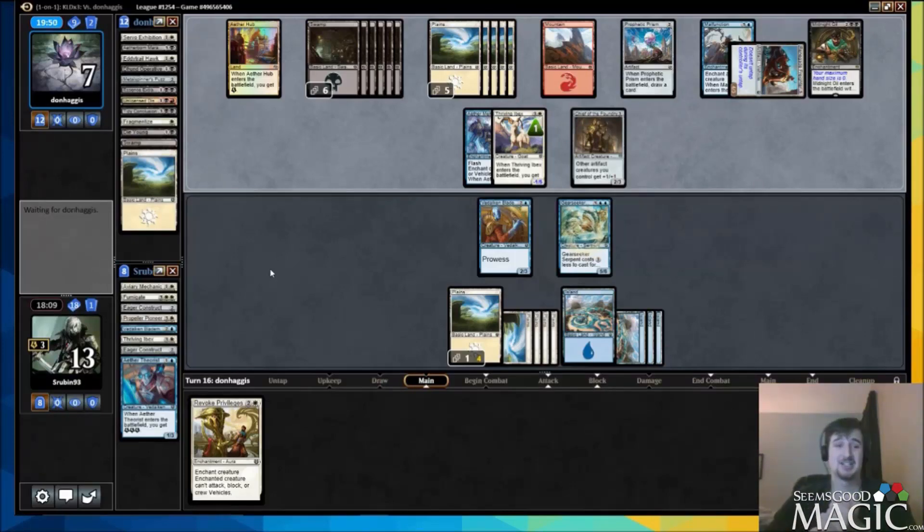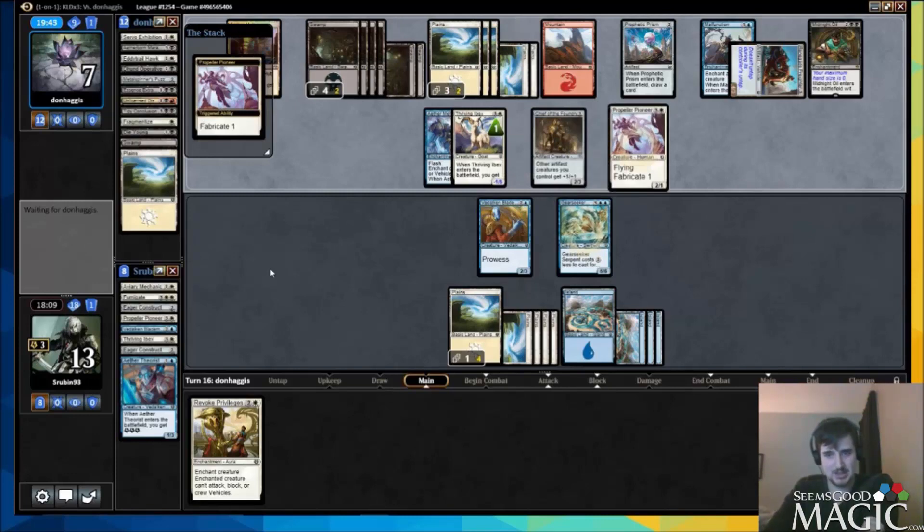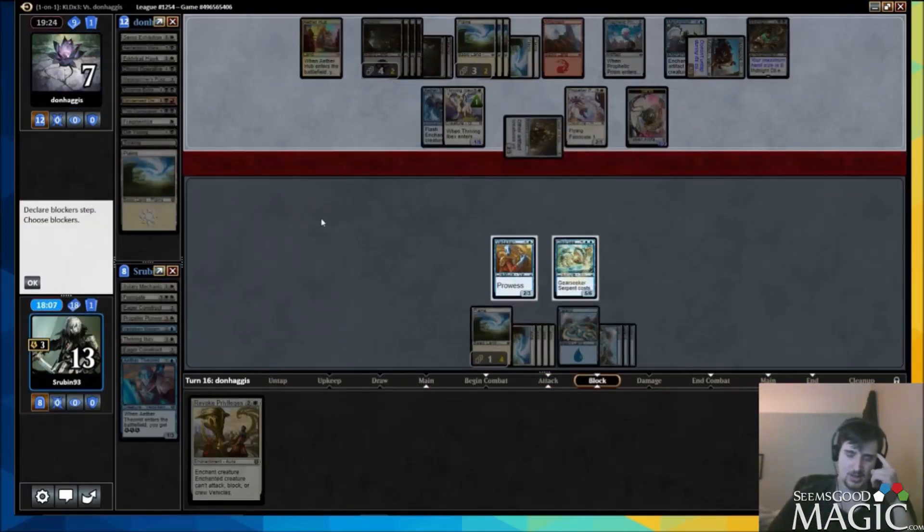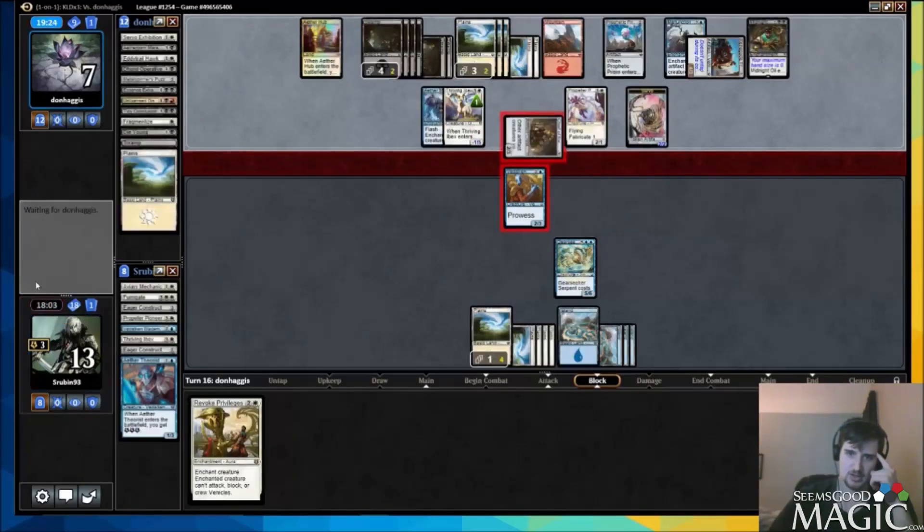He has to draw a removal spell here or else we have a good shot at killing him. He's drawn what looks like seven extra cards with Midnight Oil and we still might be able to kill him. That wasn't a removal spell so it doesn't kill us. If he puts a counter on it that's a great Revoke Privileges target. I imagine he's putting the counter on — it's a four-turn clock if he does, or a seven-turn clock if he doesn't. I'm obviously blocking here; if he has a trick he has a trick.